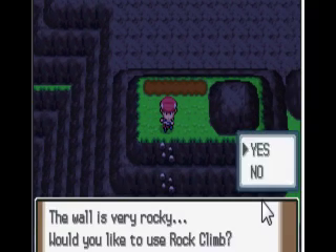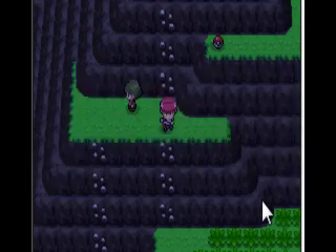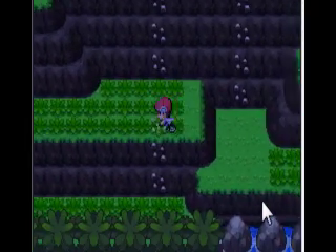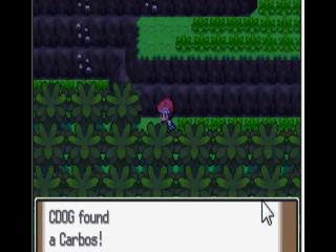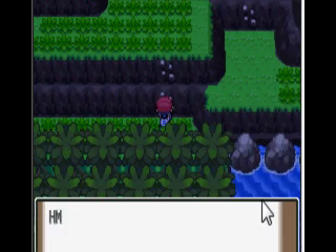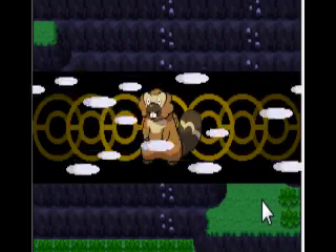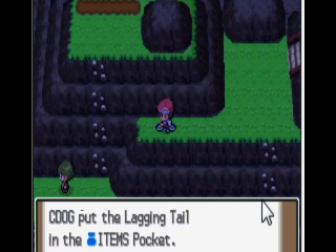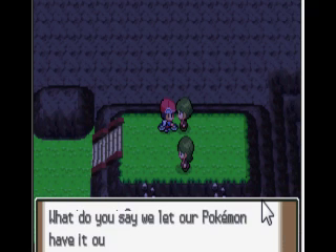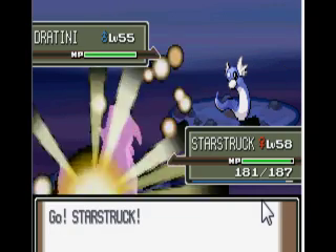And then we will climb down this mountain again, and then Rock Climb down this thing. And then finally we will Rock Climb down this thing as well - there's a lot of climbing right here. Carbos, so you can sell that for a high price or use it to gain speed. And then go up this thing. And then you come over here and get a Pokeball, a Lagging Tail. That just makes you slower. That's only good if you have a Trick Room strategy.